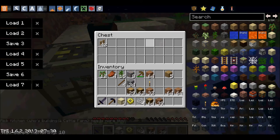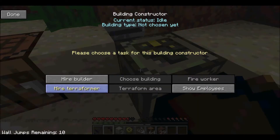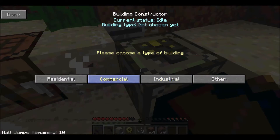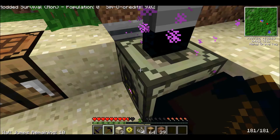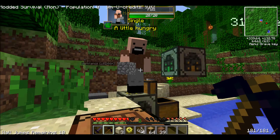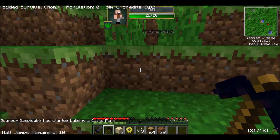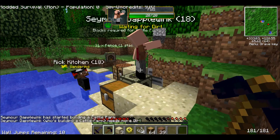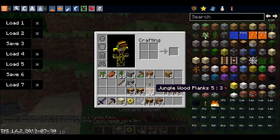Okay, then. Maybe I'll just screw that guy. Let's get the guy that looks like Notch. Build me a cattle farm. He's a little hungry, so we're gonna need this quite soon. Needs... dirt. I can get him dirt, I guess.